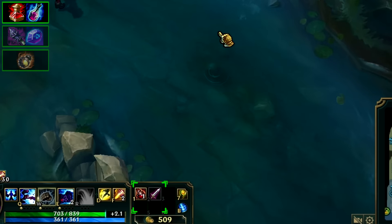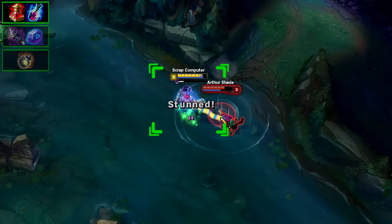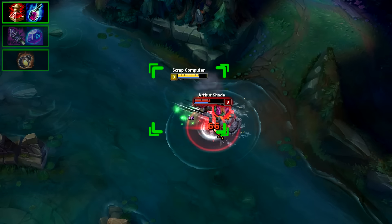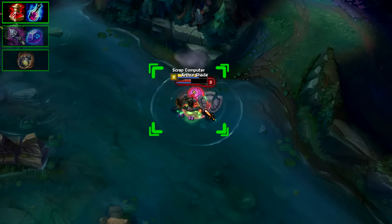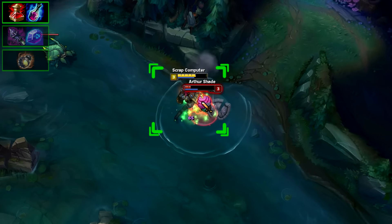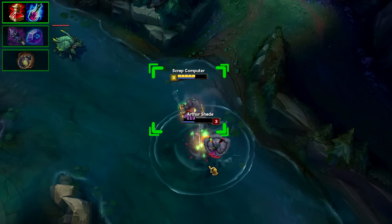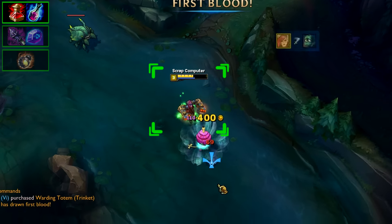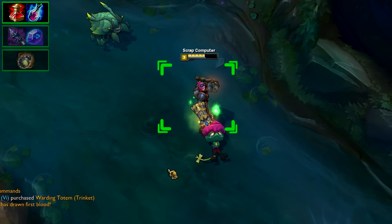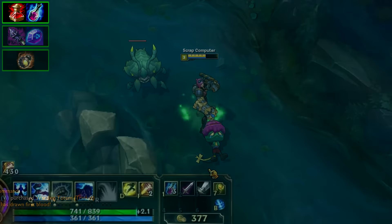I'll cover potion consumables first. In a fight you can make your theoretical maximum amount of HP higher, meaning your enemy has to take away more. If you have a crystalline flask or HP potion, you can activate these before or during a fight to gain HP back while you're fighting. This means you're healing up constantly. As you can see below, I used the HP potion before I went in for the fight — during the entire engagement I'm healing up with this HP potion.